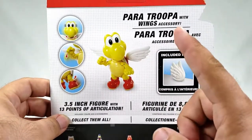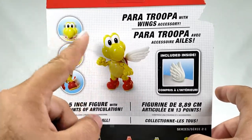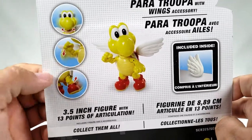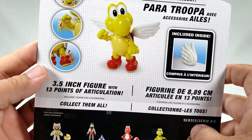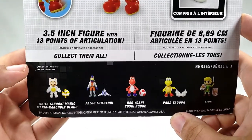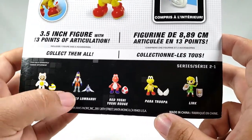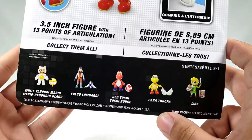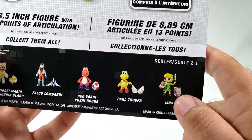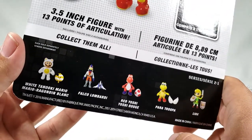On the back: Paratrooper with wings — no kidding. His head can go really fast, he's like the Flash. His arms can roll the dice and shimmy his leg out — sweep the leg, Johnny. You've got the wings and everybody else in the line: collect them all. White Tanooki Mario, Falco Lombardi, Red Yoshi, Paratrooper, and little cartoon Link. This is from 2016.